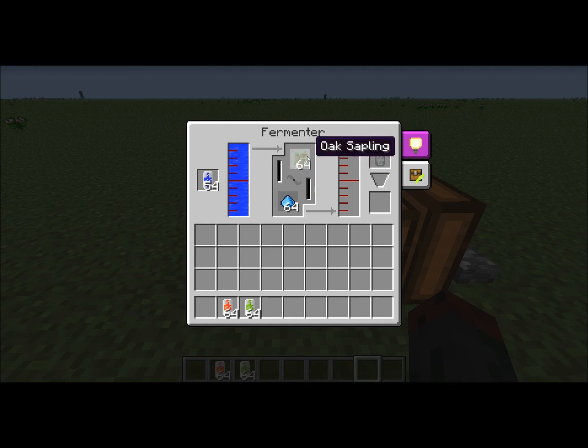You can also put many other things in the sapling slot, and they will give you different amounts of biomass. For saplings you get eight tenths of a bucket, wheat gives one tenth, cactus gives two tenths, sugarcane gives two tenths, mushrooms give two tenths, plant balls give eight tenths, and compressed plant balls give nine tenths. I prefer saplings because you can get them easily from loggers or multi-block farms.